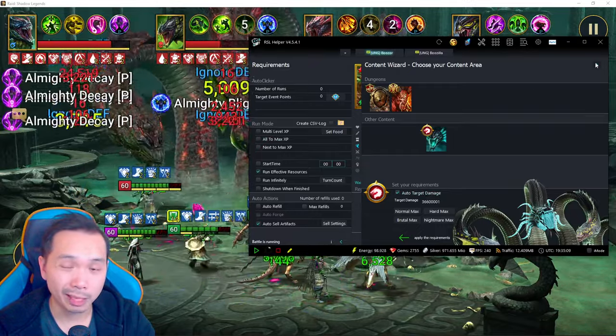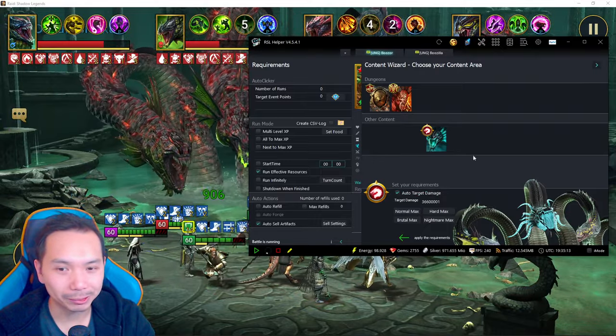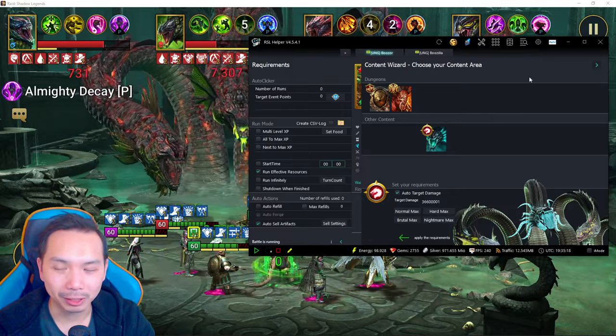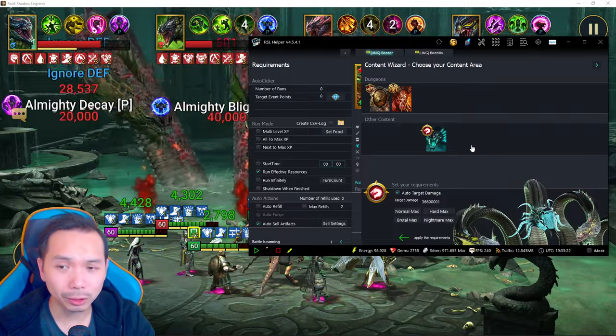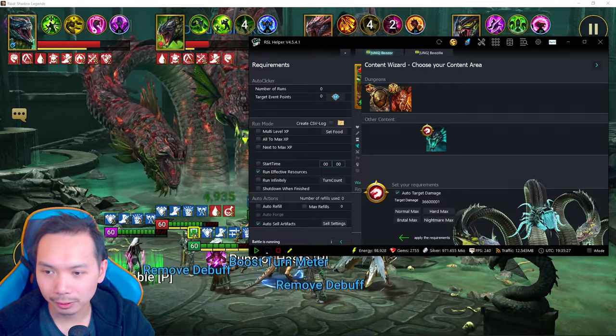A couple of clanmates of mine have already hit personal bests using auto target damage — they exceeded the threshold and collected a new Hydra damage record. It's a great tool and a huge time saver.